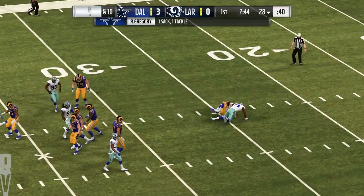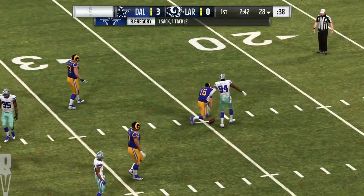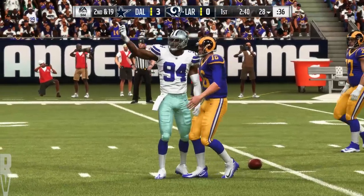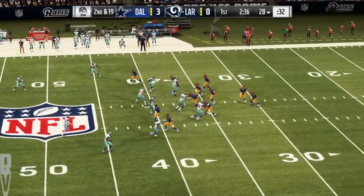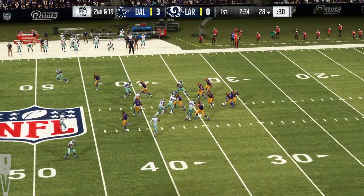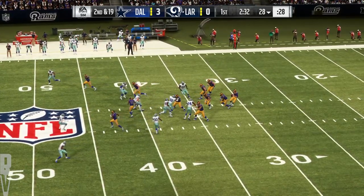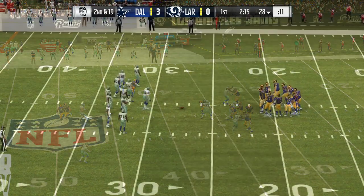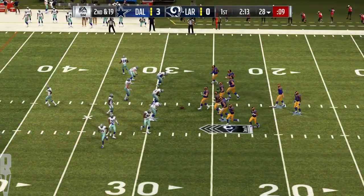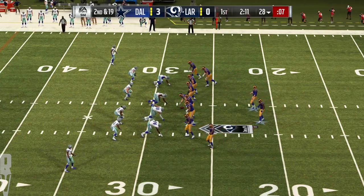Now a play fake here on first down. Randy Gregory — he's the one that got to him. He takes him down for a loss of nine. They go play fake, but the problem is nobody was faked out. And when no one's faked out, the end result is the quarterback gets hit. After the sack, it's second and 19, and the road gets a bit tougher from here.